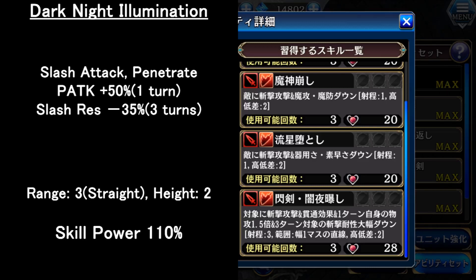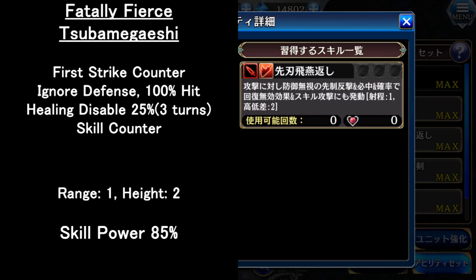For her reaction skill, it is a first strike counter attack that also ignores enemy defense. It has 100% hit, and has the property of healing disabled status, and the skill can be animated. This skill is actually very good since it's a 100% first strike counter, but the range is only one, so beware.